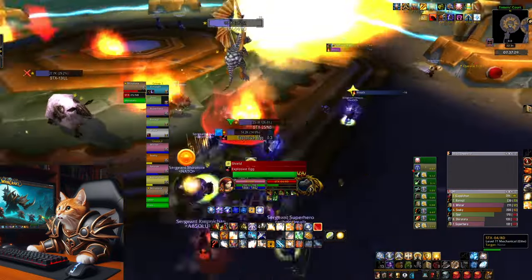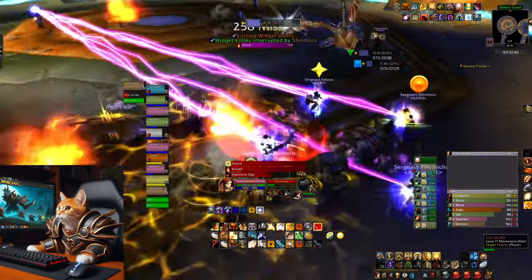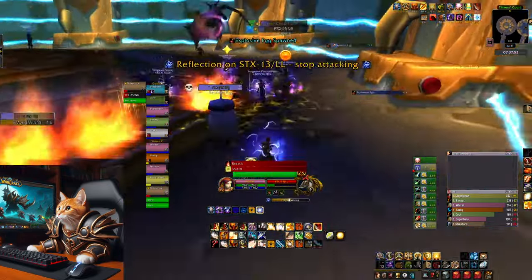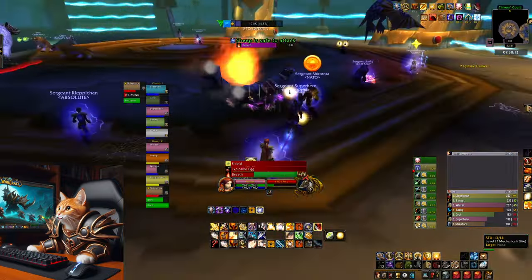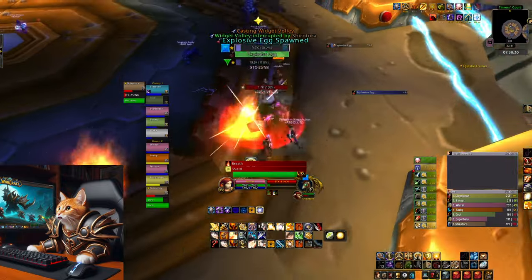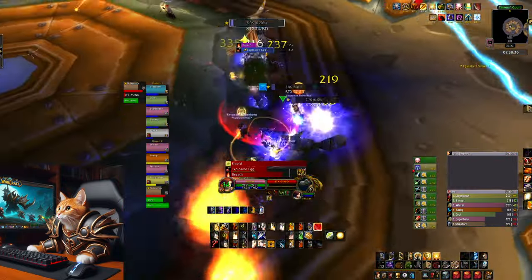The chicken and the squirrel cast an AoE called Witch Head Volley which should be kicked to reduce raid damage. The chicken lays an explosive egg which needs to be destroyed fast. It also uses a buff called Cluck which increases its attack speed — I would heal through that. The squirrel casts a Witch Head Fortress on the ground; don't stand in it or it does AoE damage and reduces your damage.